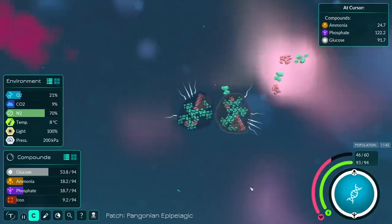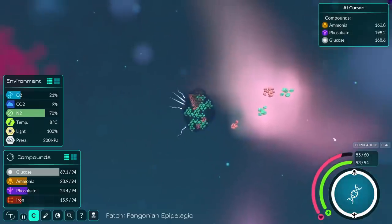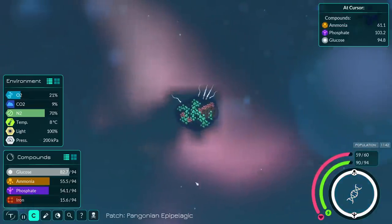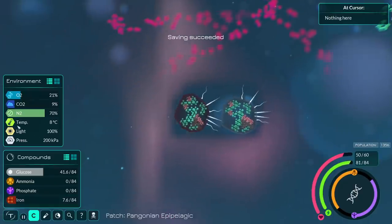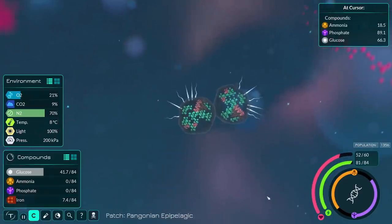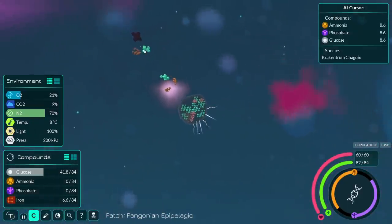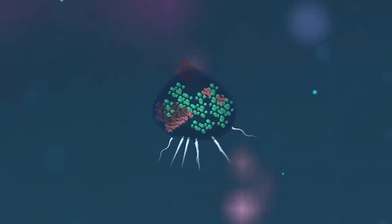We're already ready for the next evolution because I'm just sitting here eating everything that comes at me. This time I basically added more glucose and more spikes — the only things I need. Sugar and spikes. I need to remember to constantly zoom out, because there are so many dead things around I can consume right now. These make me level up extraordinarily quickly — look how big my blob is getting.